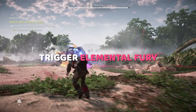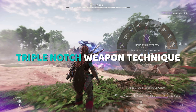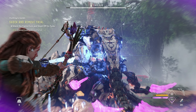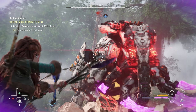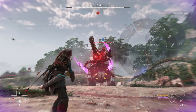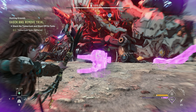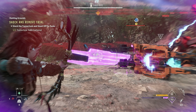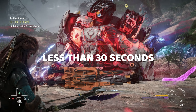Once I land, I want to trigger my Valor Surge right away. After the Valor Surge animation, I'll use the triple notch weapon technique to fire three shock arrows to jumpstart the shock buildup process. It's going to take just a couple of arrows to build up enough shock to put the tremor tusk into the shock state. But once he's there, I'll quickly switch to my Marshall Hunter Bow and aim for the tusks. And just like that, we're able to complete the shocker remove trial in a little less than 30 seconds.